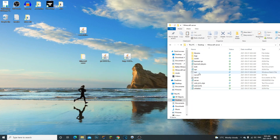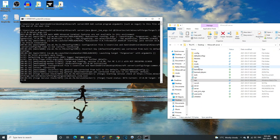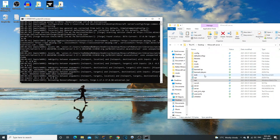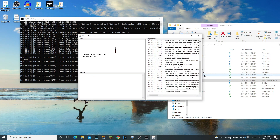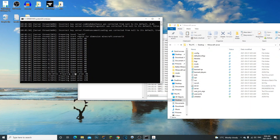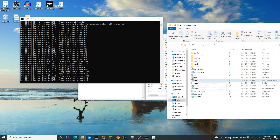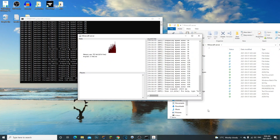Once it says 'successfully downloaded', click OK. Now double-click run.bat and as you can see it's creating the mods folder. From Minecraft 1.17.1 and up, once you install Forge to your server, all you have to do is click Run — before you would have had to edit the run.bat to point to a specific Forge file, but now you don't need to.